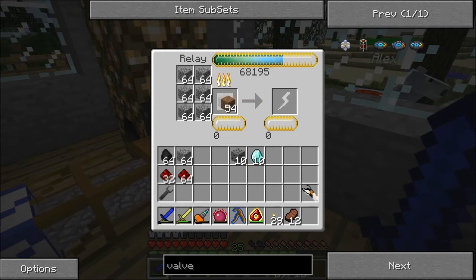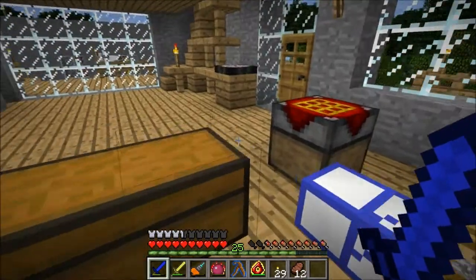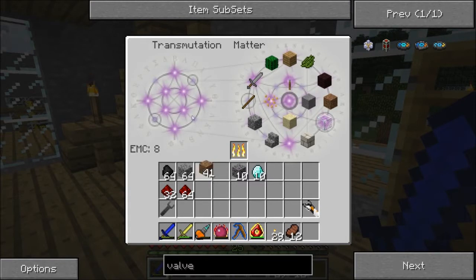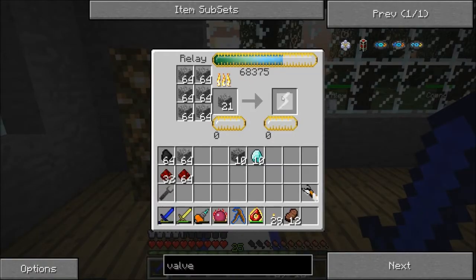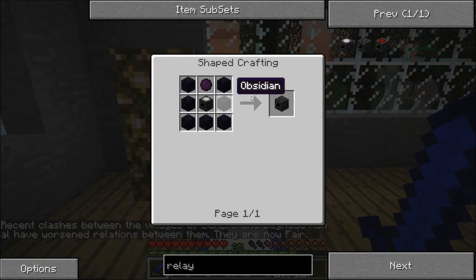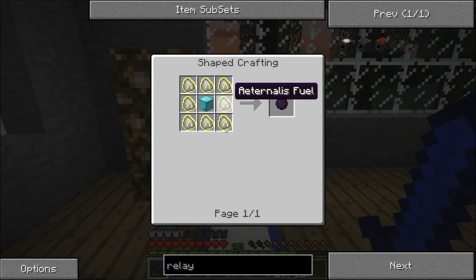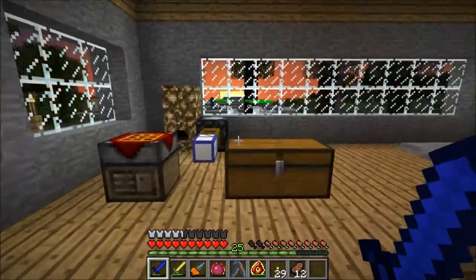We've got 68,000 EMC in here. We can make a Kleinstar pretty quick. I'm going to take that dirt out and just put this in there — it's a mess right now. We'll get a Kleinstar so we can suck some of this juice out, although a Kleinstar only holds 50,000, so we're going to want to upgrade to a Mark II relay pretty soon. That's going to take a piece of dark matter, an antimatter relay, and some obsidian — the dark matter is the only thing we'll have trouble with. We've got the eternalist fuel and we'll have the block of diamonds, so we can do that soon.